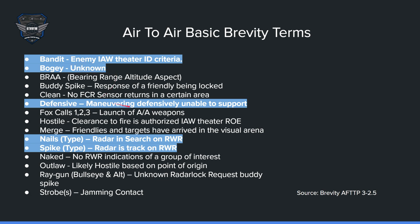Defensive is when someone is defending against either a missile from an air-to-air threat or a surface-to-air missile. They'll usually say 'defensive SA-3,' 'defensive 29,' or 'defensive whatever,' and they are unable to support you when they say that. Nails and spike are only in the air-to-air regime. Nails means a radar search — if something is out there looking around, you say 'nails 29.' Spike is the radar lock — if it's locking onto you with a loud noise, it'll be 'spike 29.'